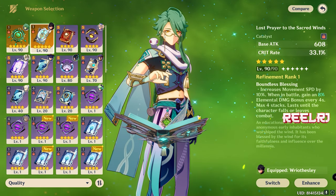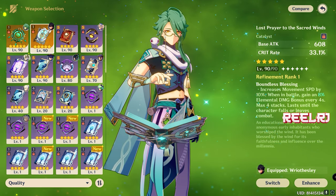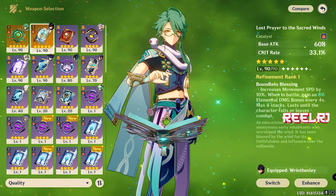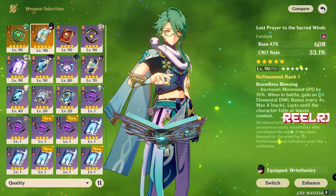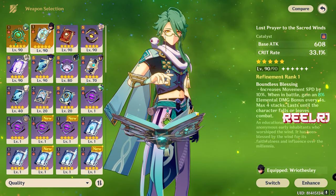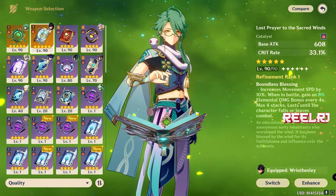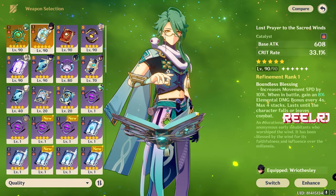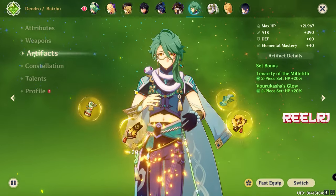The 10% movement speed increase is good for Molani because she moves around a lot on the field using her shark. Gaining 8% elemental damage bonus every four seconds, stackable up to four times, is going to be a blast on her. If you literally don't want to spend any wishes or money and don't want to go for the signature weapon, you can actually skip the signature weapon if you have Lost Prayer, because it's a very, very good weapon. On number three, Lost Prayer to the Sacred Winds.